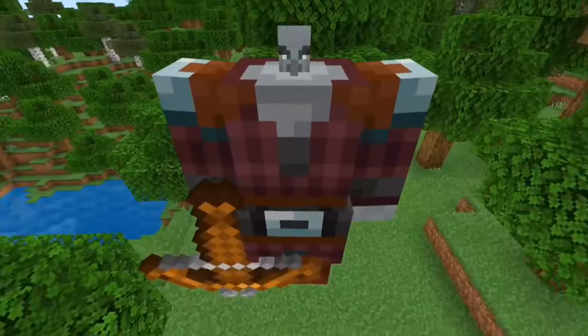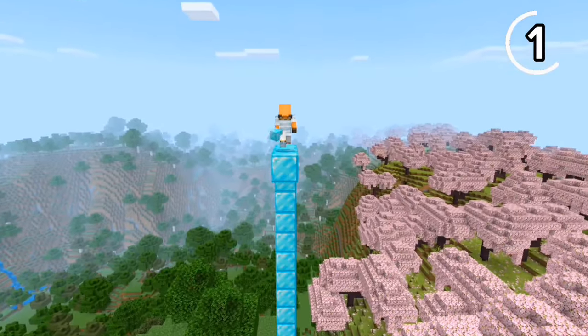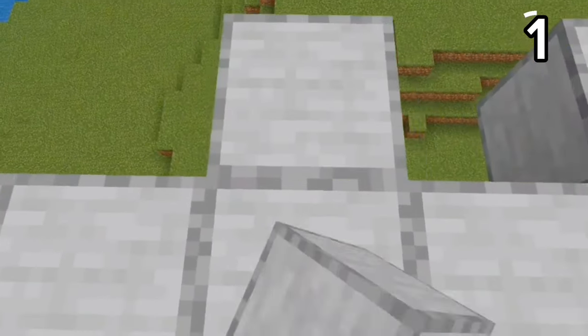There are 50 different features between Minecraft Bedrock and Java Edition. In Java, bridging is really slow. However, in Bedrock, bridging is way easier — you can literally place blocks in front of you.